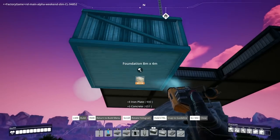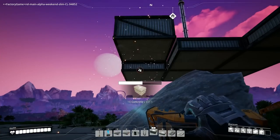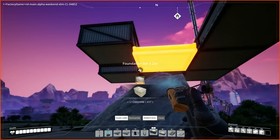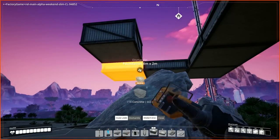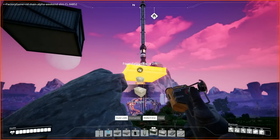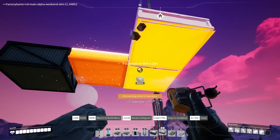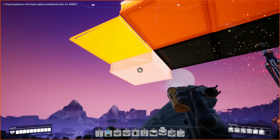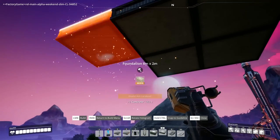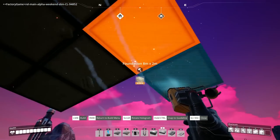Let's go up one more because why not - if we're going to go, go all the way. That was attached to the top so all I have to do is attach one to the top of that. Let's do it this high. I brought a lot of concrete with me and we have a lot of iron plates, that's why our inventory is full, so we can get this up and get some walls up.